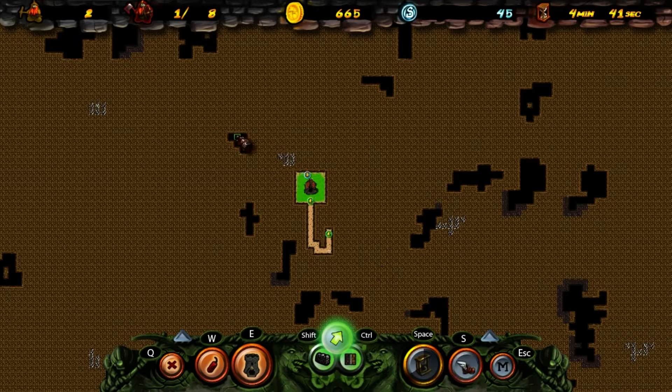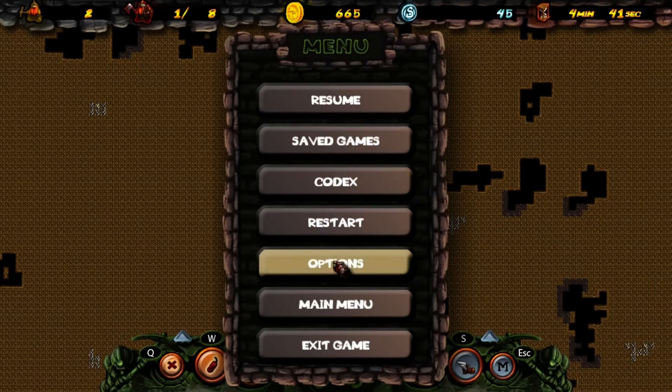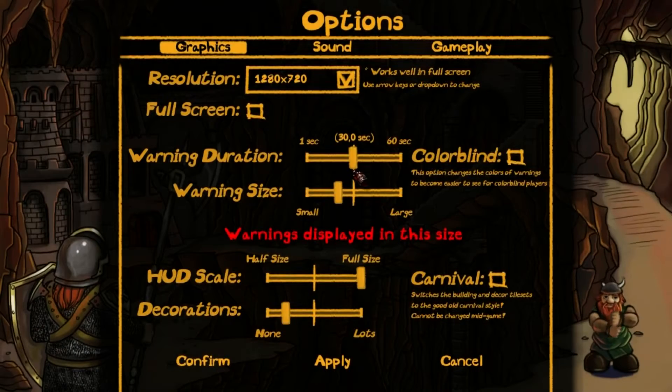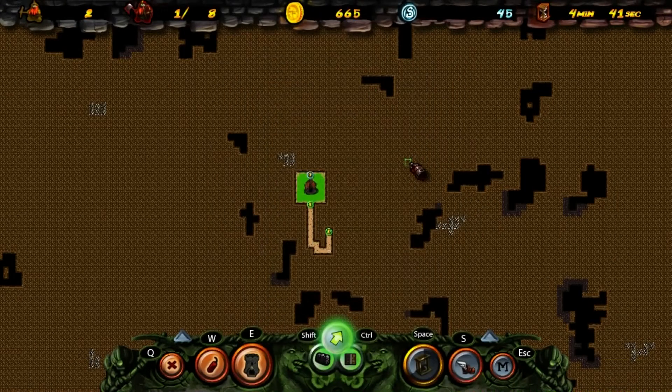Hold on a second while I turn it up. Options. Sound. There we go. Beautiful. Apply. Confirm. Anyway, we'll get back into the game here.